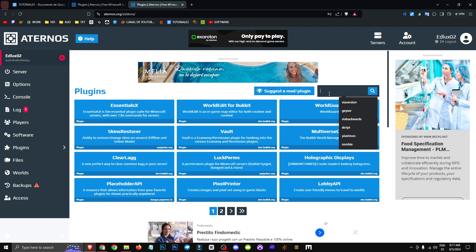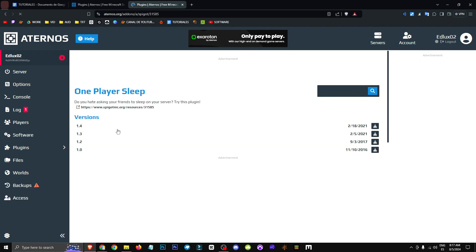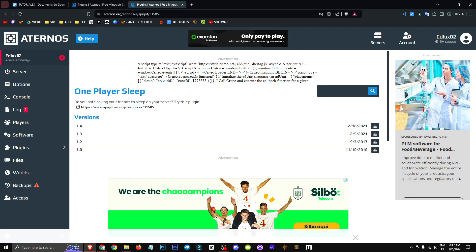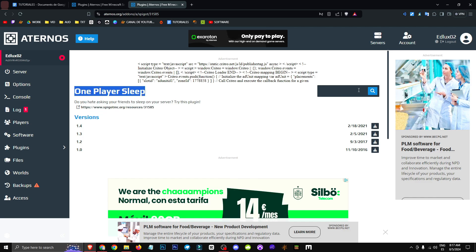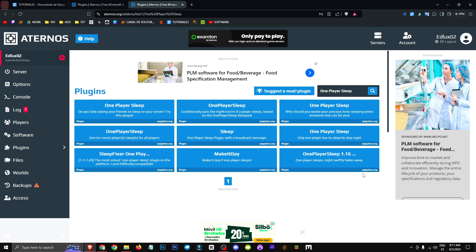After that, we'll go to the plugins section and search for "one". If we search for that, we'll see the one player sleep mod pop up right here. We'd simply click on it and have it installed. I'm not sure if there are more mods dedicated to this feature, but there are quite a few — you can try testing them out and see which ones work for you.